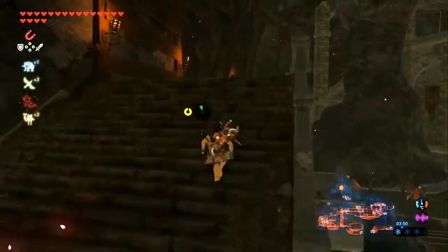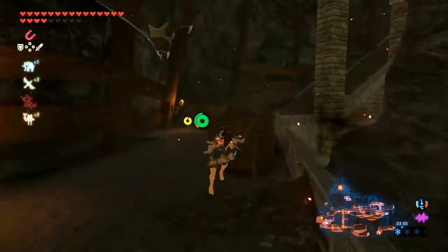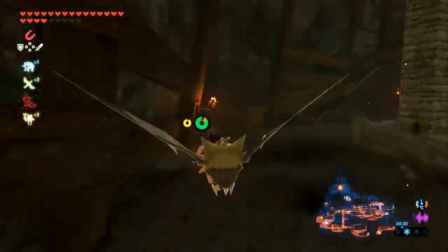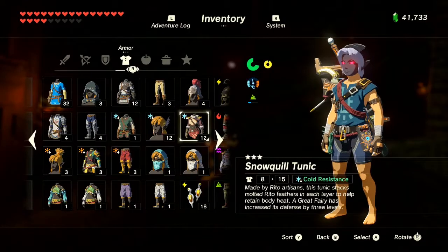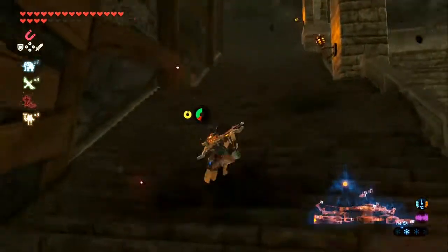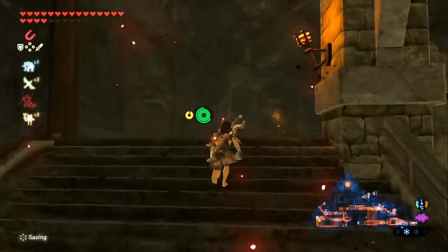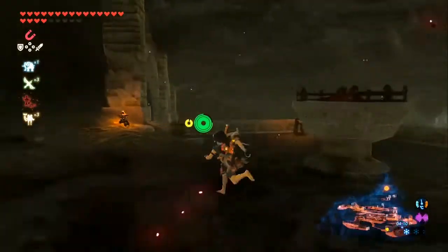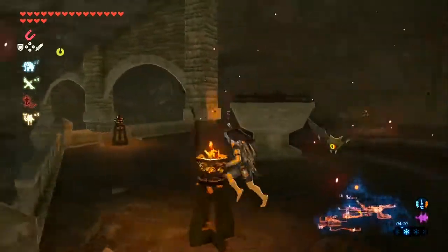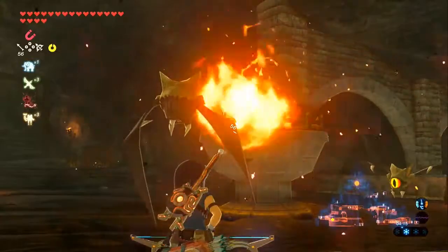Climbing up these stairs is the right way. Follow the staircase — this is what we need to light up. You can use either a normal arrow with the nearby torches to help you, or just a fire arrow, which releases the shrine in the docks.